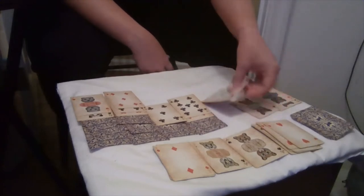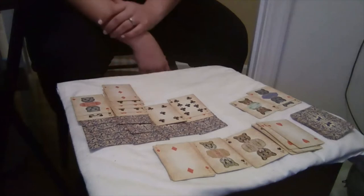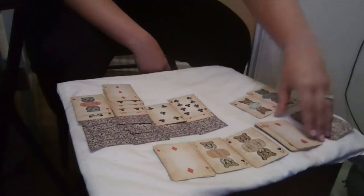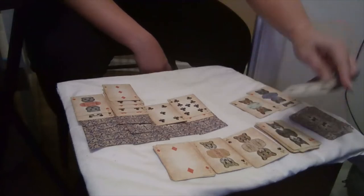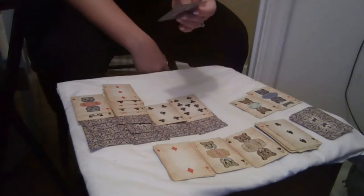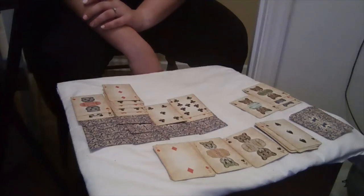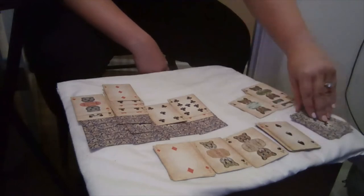I'm going to move this four down to the five — four of clubs to the five of diamonds. I'm going to keep going. These cards are kind of slippery so I'm going to do the best that I can. I'm going to use this jack and I'm going to put it under the queen — that's all I can do. I'm going to put it together.